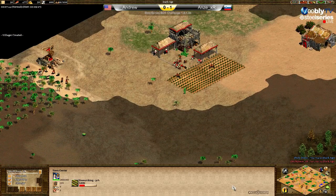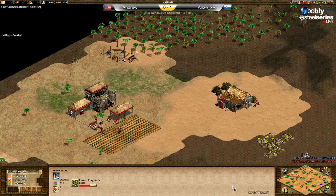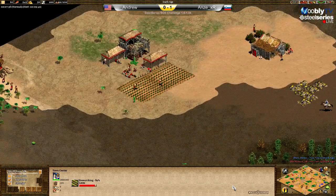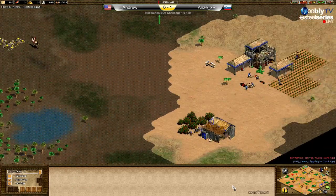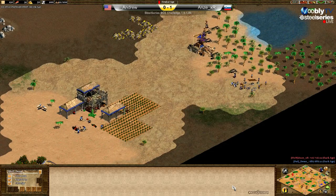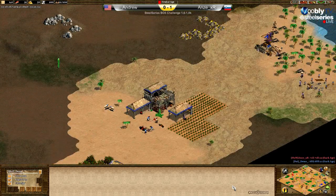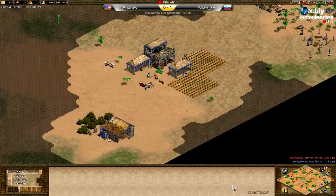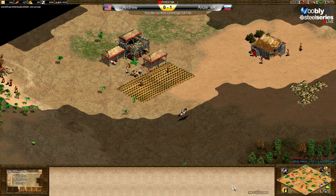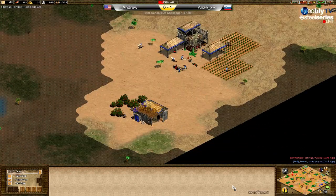He's going with 22 population, okay, now making the loom. It's eight minutes into the game, but I don't see Andrew doing a drush — even though he had four vills on wood, I said usually that means a drush but not all the time. He preferred to do two farms, and he's also going up but with 21 population, so he'll be a few seconds faster.